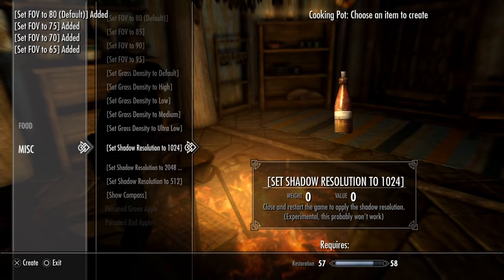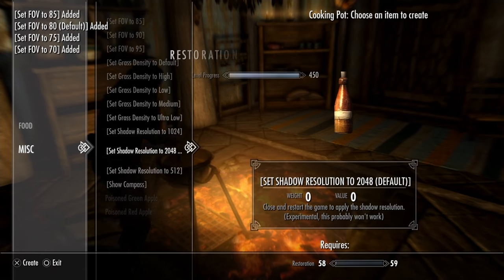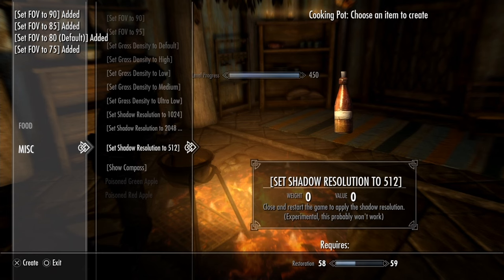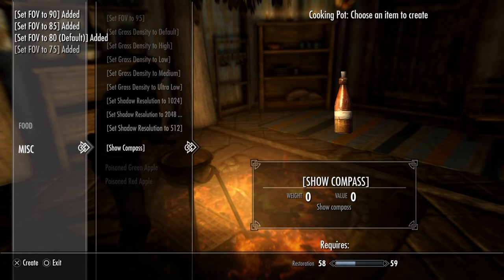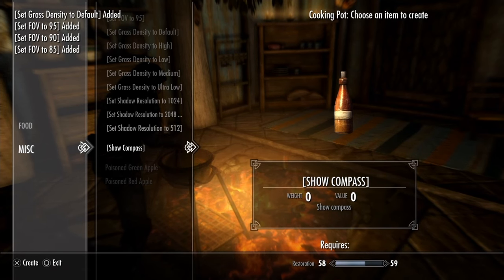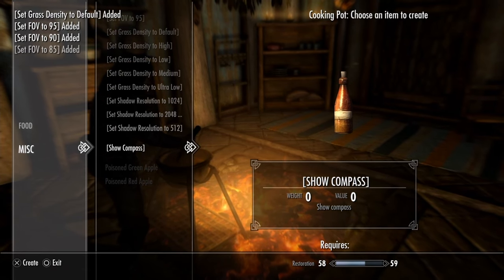Here is the shadow resolution — this is the experimental feature and it does say here that it probably won't work. We'll go ahead and test it. And here you can re-enable your compass if you've disabled it with the other potion. That looks like that is all of them.